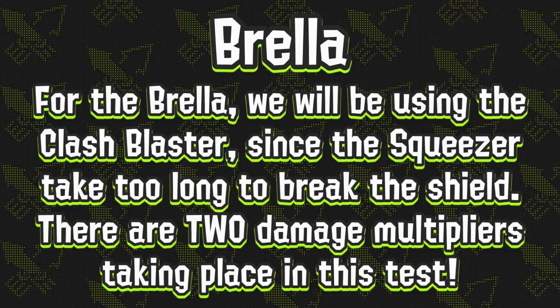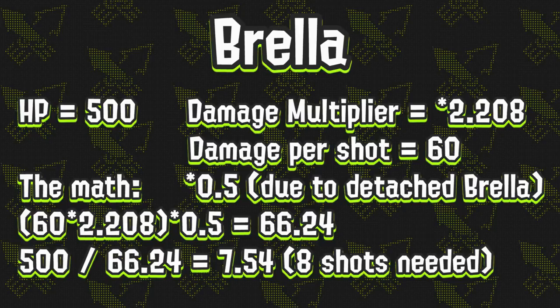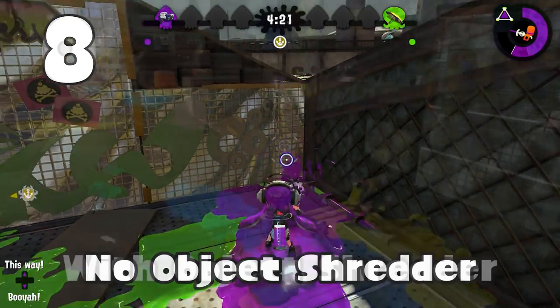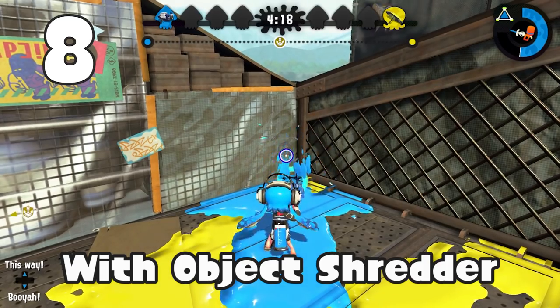Lastly, we are going to check out the brella. For the brella, we will be using the clash blaster, since the squeezer takes too long to break the shield. There are 2 damage multipliers taking place in this test, because when the brella is released, all incoming damage is multiplied by 0.5. The brella's HP is also 500, and after applying the hefty 2.208 damage multiplier for blasters to the clash blaster's base damage of 60, we can factor in the other damage multiplier which leads to 66.24 damage per shot, meaning there will be 8 shots needed. So there are the 8 shots that we predicted, and even with object shredder it still takes 8 shots. The wiki also confirms that the brella is not in any way affected by the object shredder, sadly.